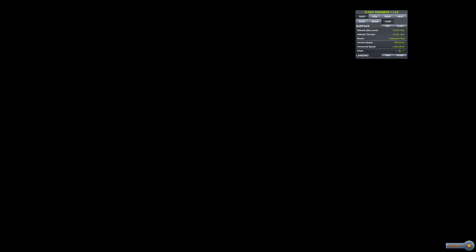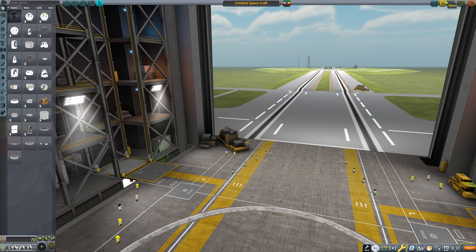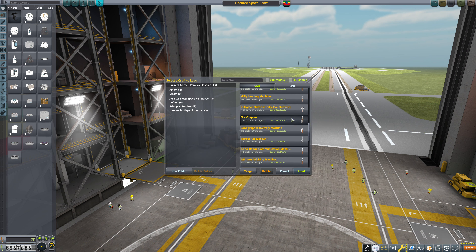Now we're going to send Bill and Bob off to Ike. However, there is one thing we need to do. I noticed that one of our big orange tanks had oxidizer in it, and that's actually a big mass no-no when we are using our nuclear engine. We don't want that — that's so much extra mass that we just aren't going to use ever, and it's going to kill our Delta-V. So we're going to get rid of that and open up the regular variant.